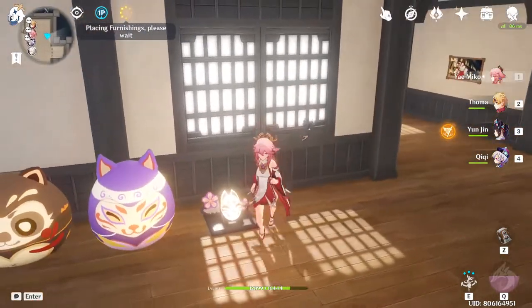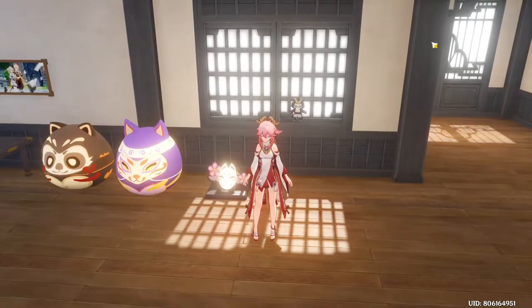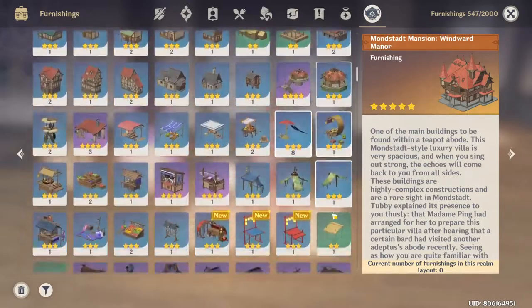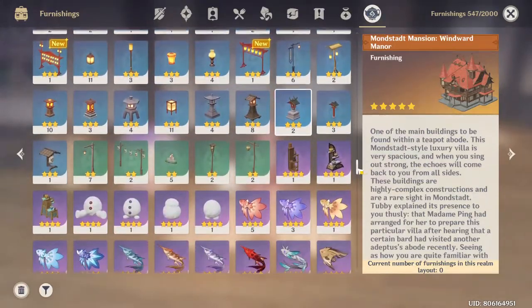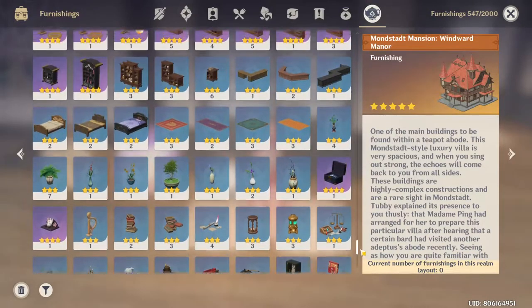Now we have the mask and you can display it anywhere you want. It will be in the furnishings tab over here. It will be there forever, so it's nice that we can keep this item in our inventory permanently.